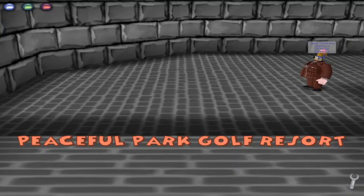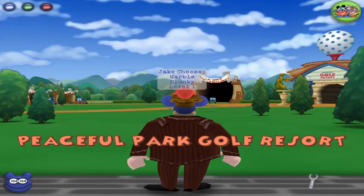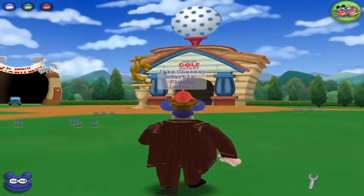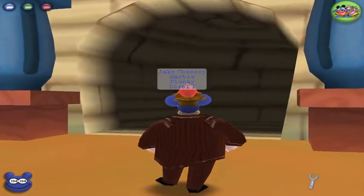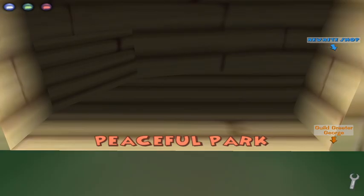Leave the area. For some reason your toon will walk really slowly at the beginning of the tunnel — I don't know why. There are your animations. Other people can see you with this, because I have tried it on another toon and my other toons were able to see me like this. Try it out — if you want to show it off to other people, do it at your own risk, because they could report you or ban you.